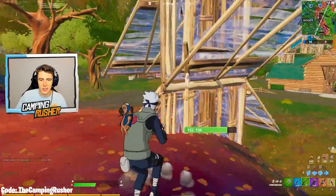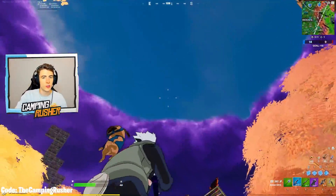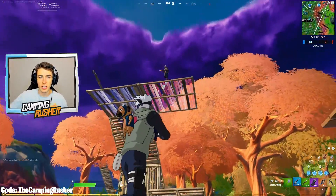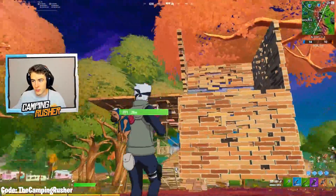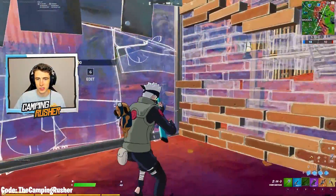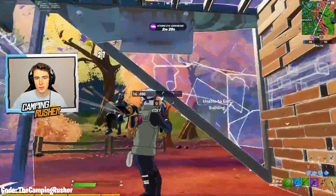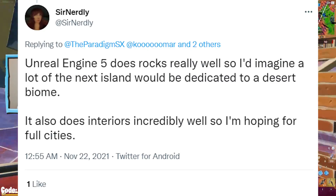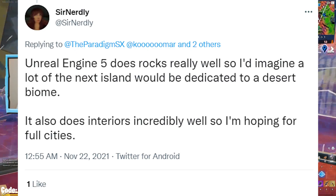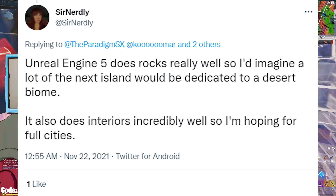There's going to be snow — I think we can just guarantee that with the winter season. Unreal Engine 5 is launching with Chapter 3, so the graphics should be much different and capabilities should be different. I just know it means bigger and better things. Graphics are going to be way better. Apparently Unreal Engine 5 does rocks really well, so I'd imagine a lot of the next island would be dedicated to a desert biome.